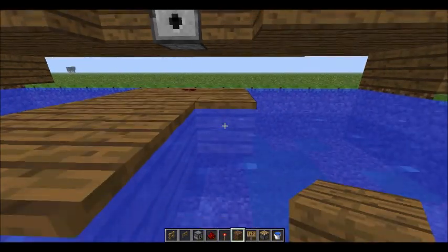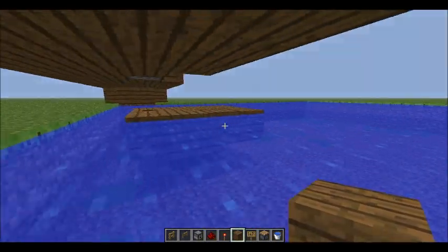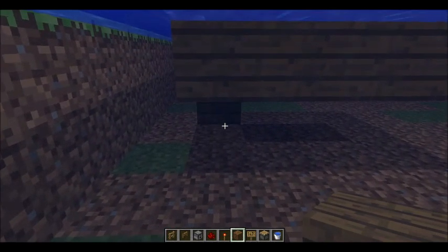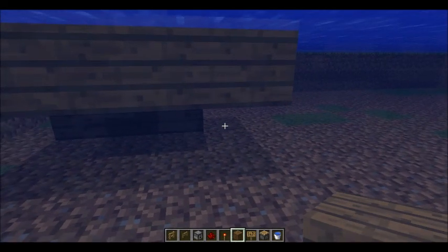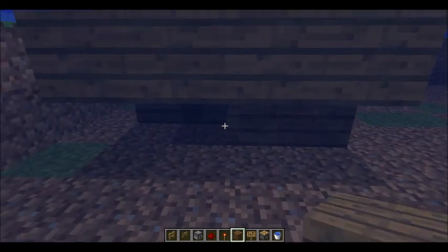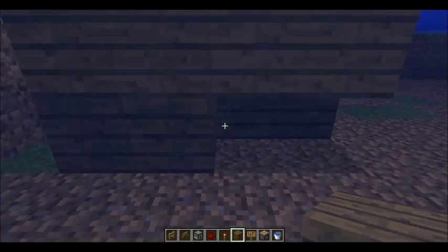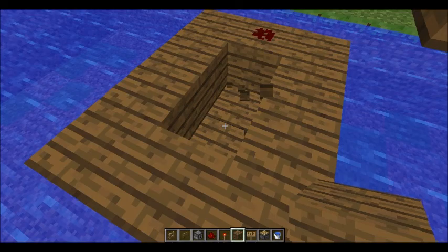I'll just do this, and then you'll want to build this all the way down to the bottom of your ocean. If you're in a very deep ocean, you don't need to go all the way to the bottom — you just need to go down a few blocks, then dig away the inside and make it waterproof. That's all we really need to accomplish here: just make it so that we can place wiring in here.